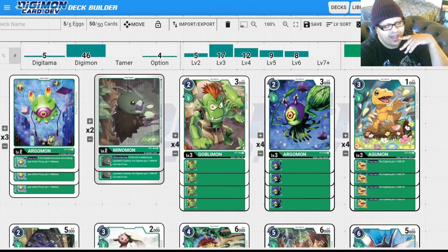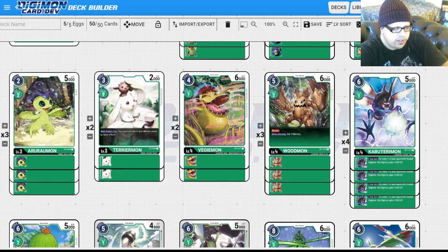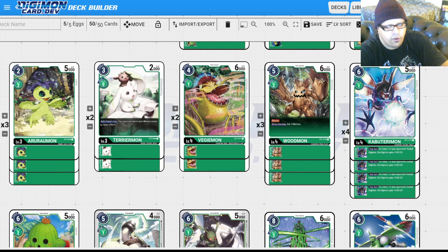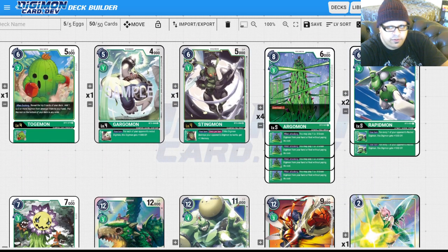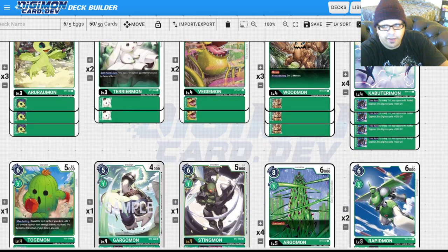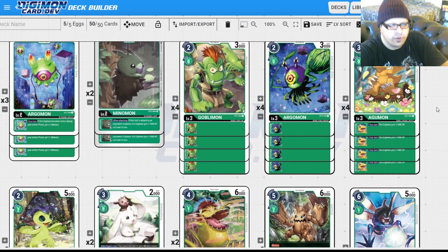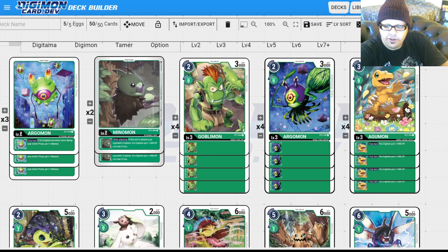That's going to be my green deck profile. I've tested this against red, against yellow with Shinegreyramon shenanigans, and against many different decks — this deck comes out on top most of the time. If you're looking for a powerful deck to try out, definitely give this a shot. Make changes you see fit, and let me know what changes you'd make or what decks you feel consistently beat this. I appreciate all the comments and support — you guys have been killing it with the Digimon content. I'll see you guys next time, peace.